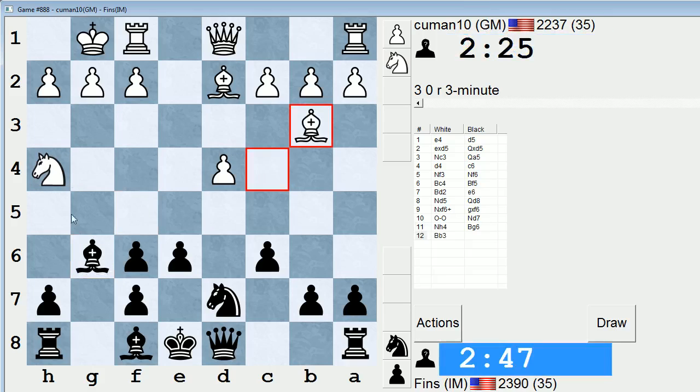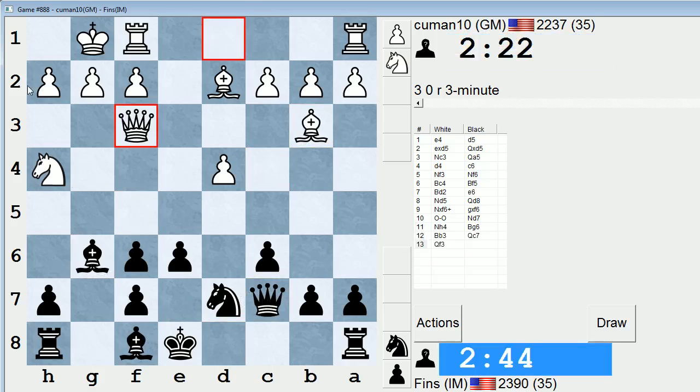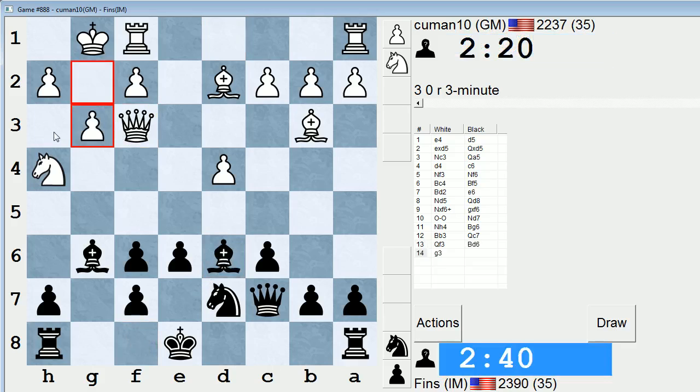How will they continue? They could take my bishop, but I doubt they're going to do that. Next I'll play bishop d6, just to gain a tempo on their h-pawn. Sometimes they play to transfer the queen to h3, but they're not going to do that anymore.